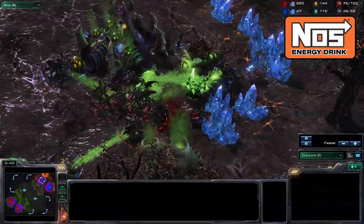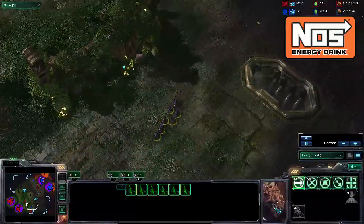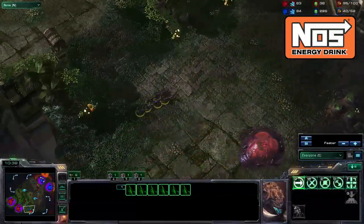Once again he cripples his opponent, and as soon as Ostoji moves in with Zerglings and sees the third base and all the roaches at the natural, he is forced to GG.